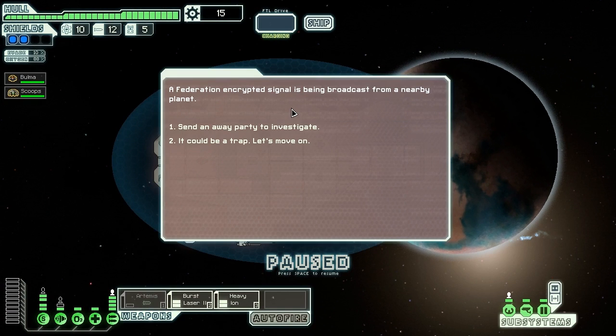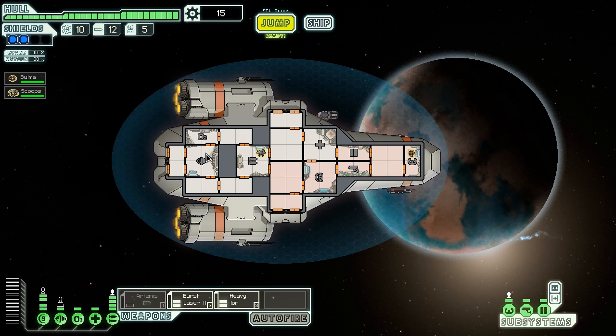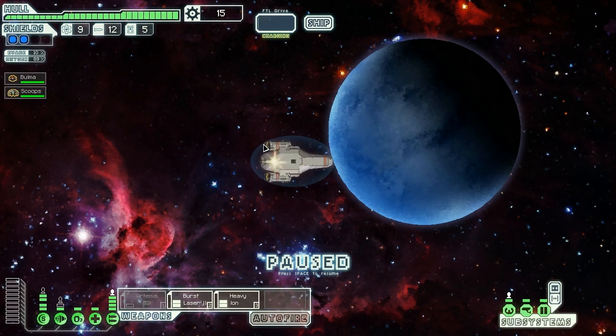Maybe we can get some more Angi crew members here. A federation crystal has been broadcast from a nearby planet. We send a party to investigate and find a secret federation outpost - they are regrettably out of supplies but give us two coordinates and add a quest marker to our map. That's a first, never saw that! Let's go there and see if they can help us.